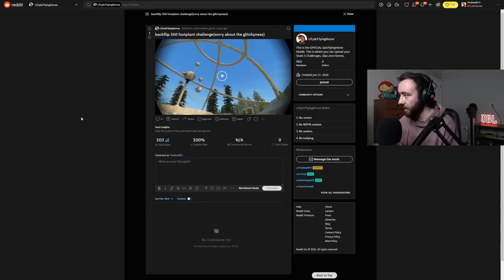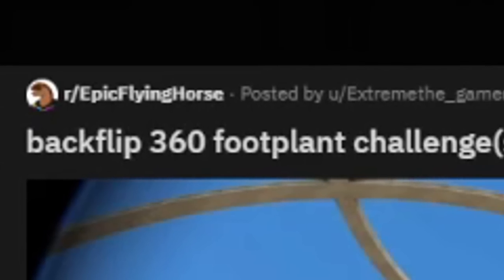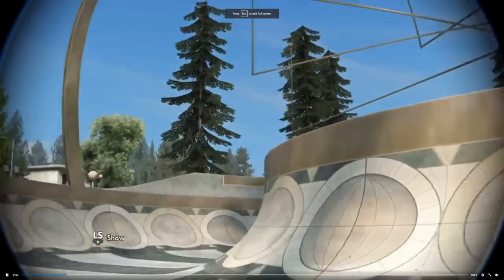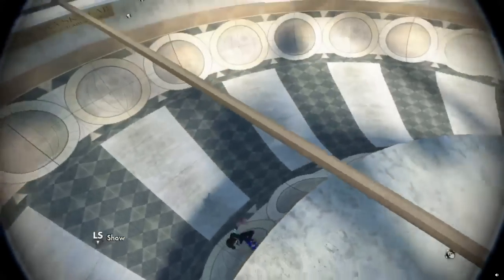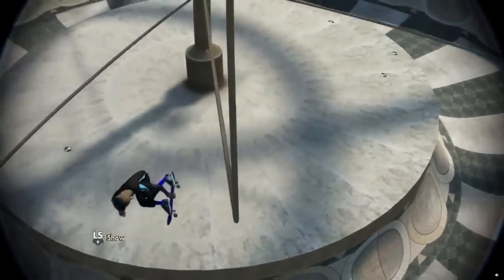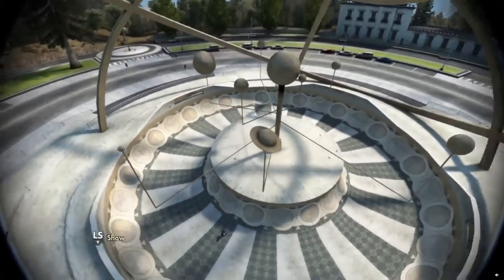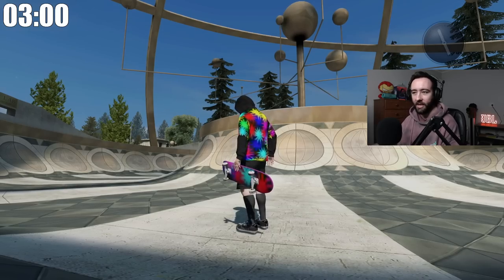The first challenge comes from Extreme_Gamer — backflip 360 foot plant challenge. Let's have a look: he's at the observatory, rides around, ramps up, avoids that little thing, and then foot plants off what looks to be Saturn, or some other sort of planet. He foot plants off something and then drops in. Sure, let's make this our first challenge, why not.